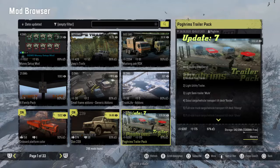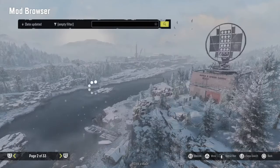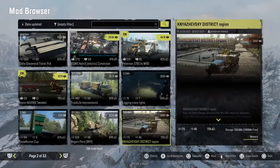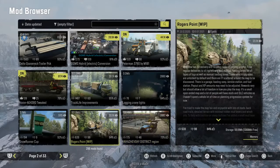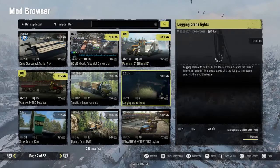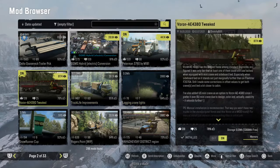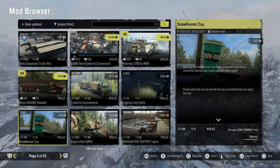Next up we got a trailer pack that released today as well. It comes with a medium fuel container, a utility trailer, a flatbed semi trailer, a mule, and quite a bit of stuff — it comes with 13 total. We also got the Snow Runner Cup of the day released as well.